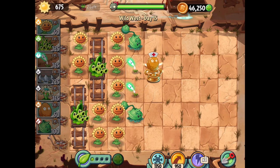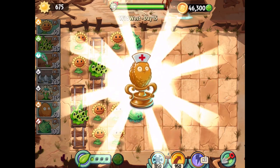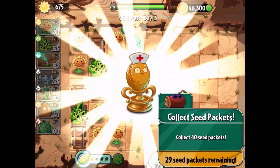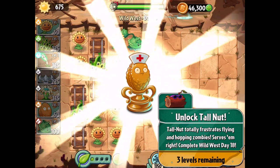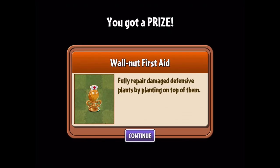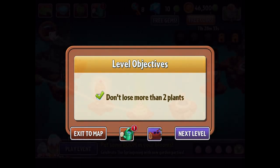Ooh, look at this — it's a little walnut nurse thing. I think I know what this is; if so, I'm super happy to see it. We got the walnut first aid — fully repair damaged defensive plants by planting on top of them. That's cool. We actually do get that ability in PvZ1 as well. It's super cool to see here in PvZ2. Let's move on over to level 16. We're making our way through this actually pretty nicely.